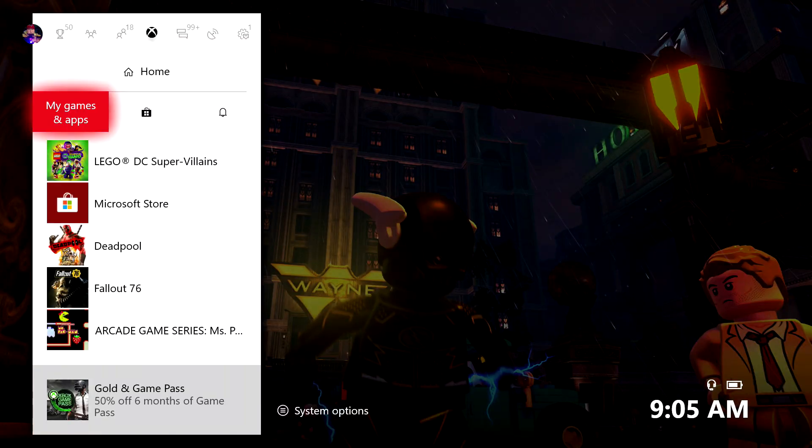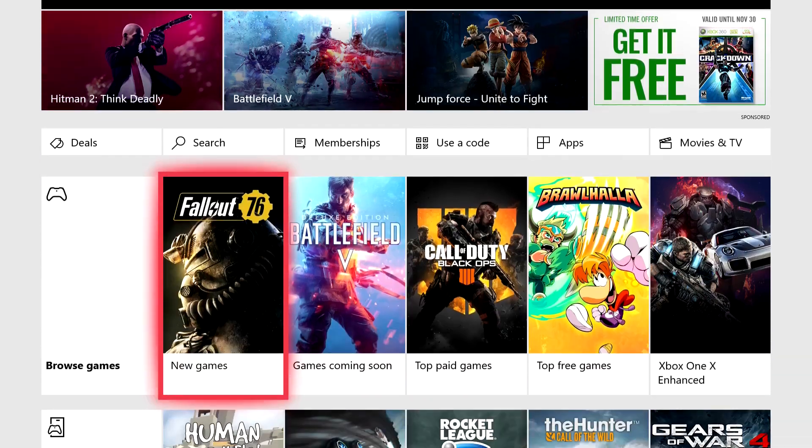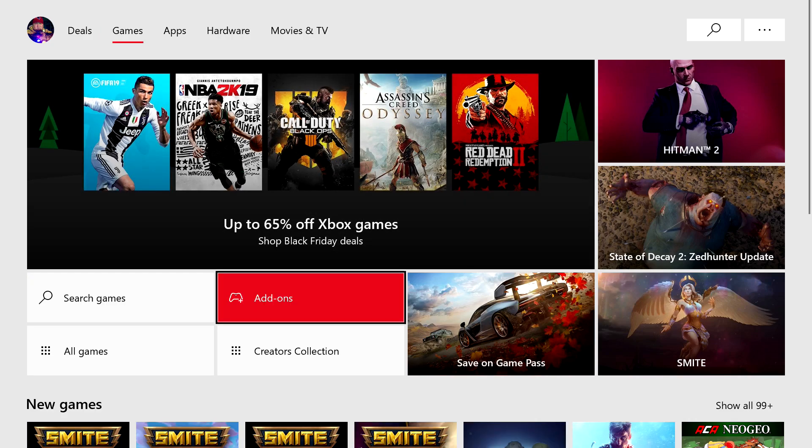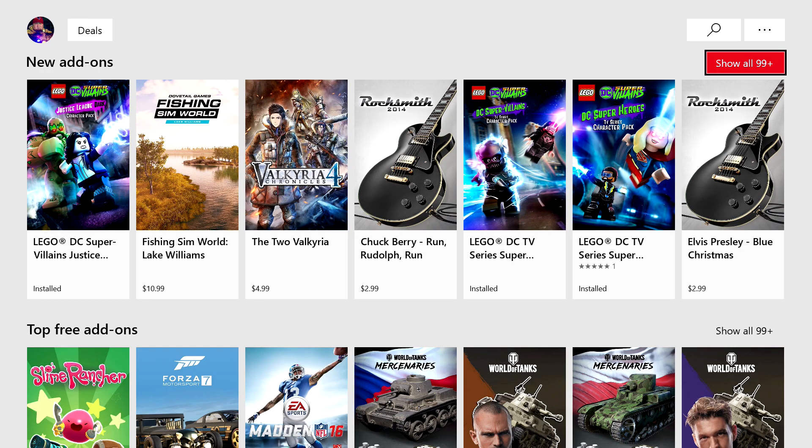So all of these are out now. If we actually go into the Xbox Store, you should see when we go into Browse Games and then Add-ons — there they are. It shows that I have all three of these installed: the TV Super Villains Character Pack, the TV Superheroes Character Pack, and the Justice League Dark Pack.